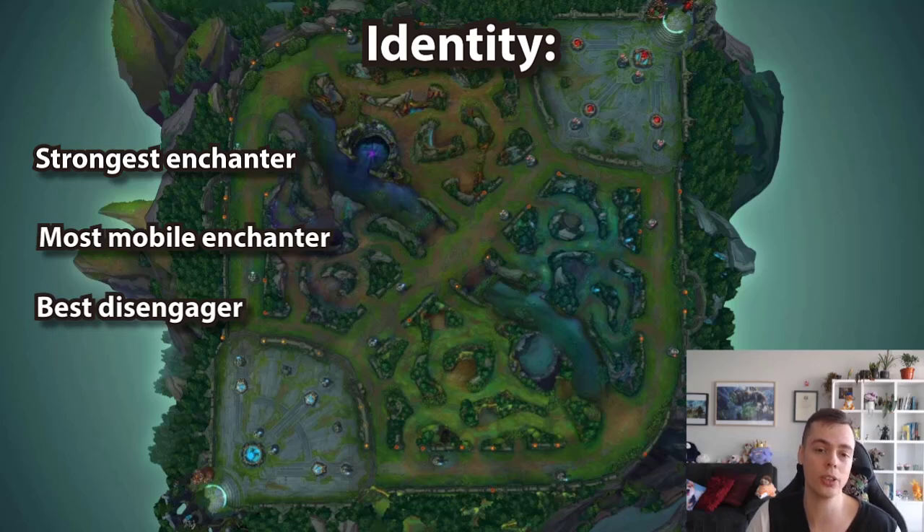She's probably the best disengage enchanter. She's also one of the two enchanters that has disengage in pre-six laning phase, the other being Renata, which means she can play aggressively in lane versus engagers. Lastly, Janna can be played as a scaling enchanter, a roaming enchanter, or a lane dominant enchanter depending on comps.